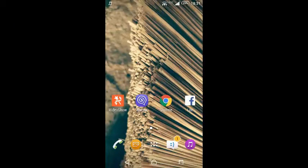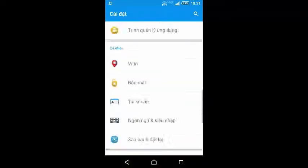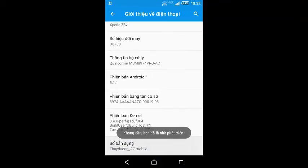Cách này chỉ áp dụng vào các máy Android thôi nhé. Các bạn vào Cài đặt, tới cuối phần Giới thiệu về điện thoại, các bạn sẽ bật phần Dành cho nhà phát triển lên. Tìm trong phần Giới thiệu về điện thoại cái mục Số bản dựng hoặc Số phiên bản, các bạn bấm vào đó 7 lần để bật chế độ nhà phát triển. Ở đây mình đã bật rồi nên không cần bật nữa.